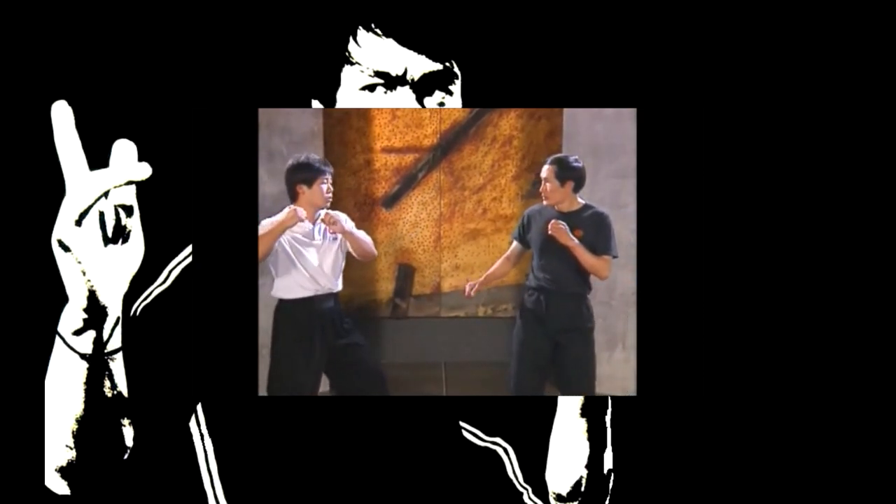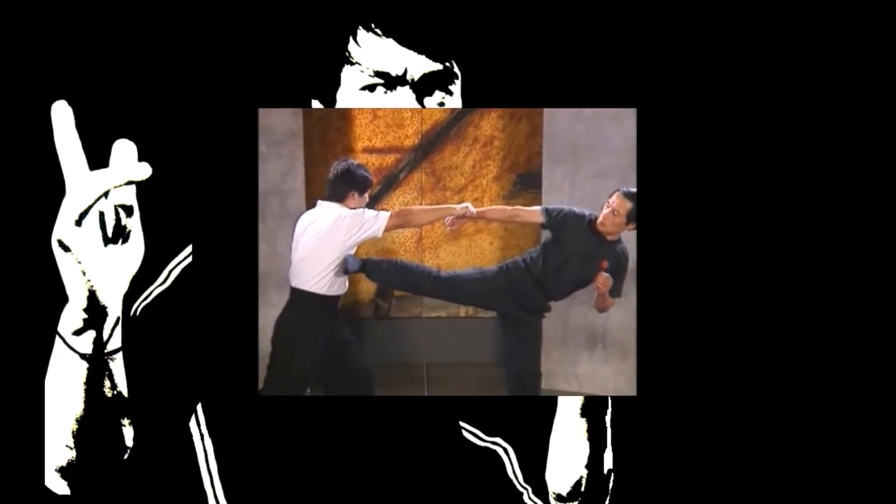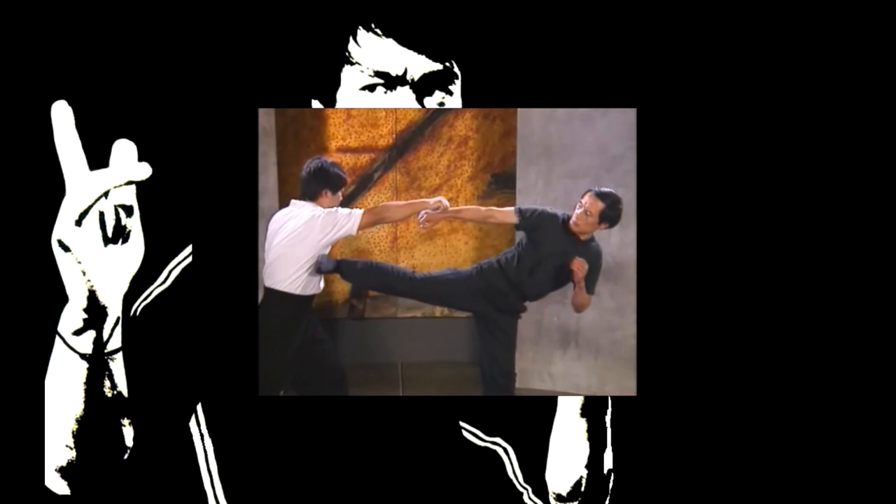Against a full swing, you have more time to counter because the assailant greatly telegraphs his movement. Before the punch can reach you, lean back and execute a sidekick to his chest.